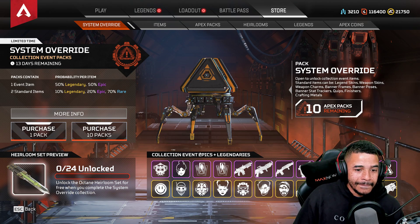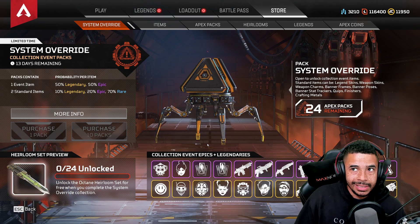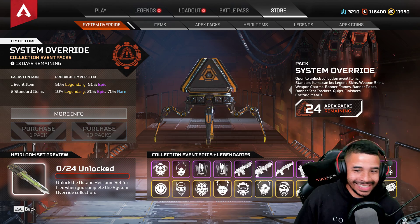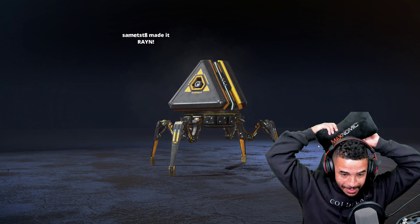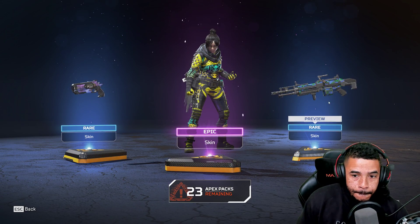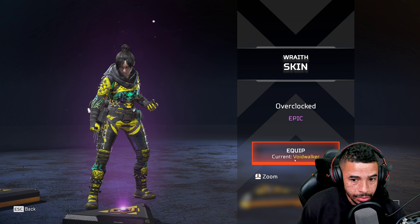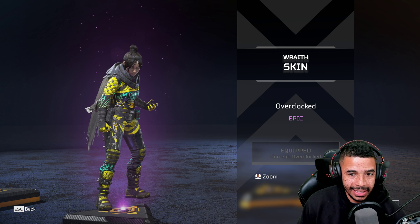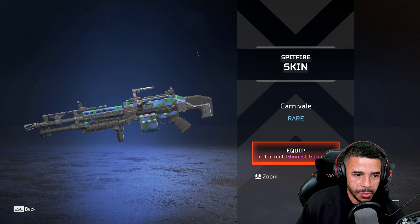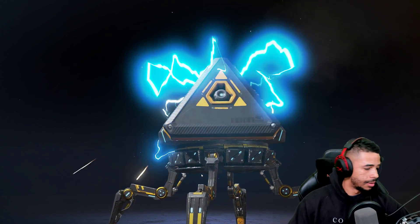Let's get started. We still need a few more coins — about $2,800 in Apex coins total — roughly $250. This better be worth it. I like this skin — I don't have the Wraith Kunai so I'm down, and it's legendary. Overclocked, dope. This Wingman is pretty nice — I actually kind of need another wingman. A little Spitfire action. Legendary, boys. We are in legendary land.